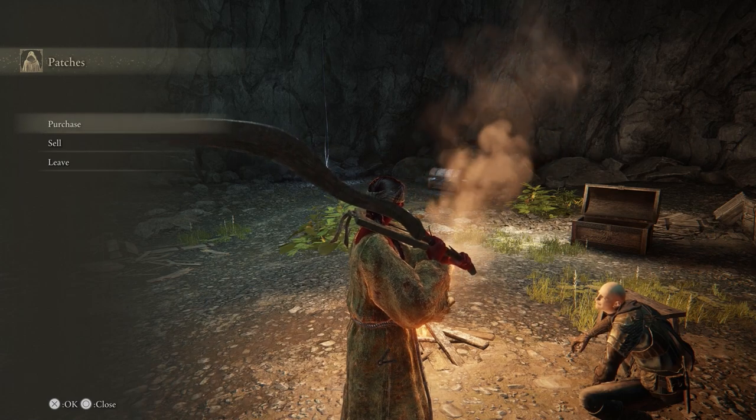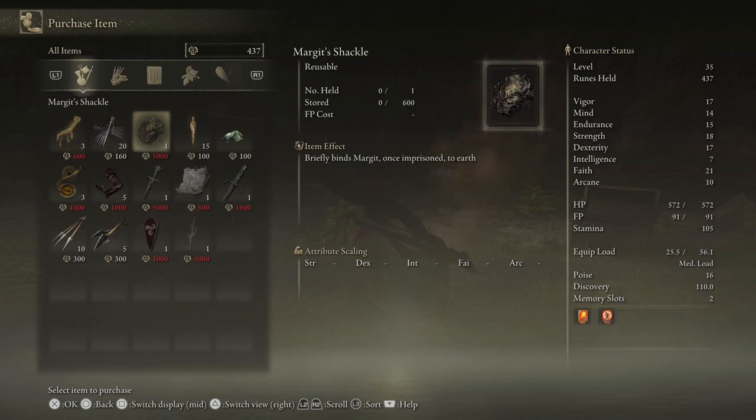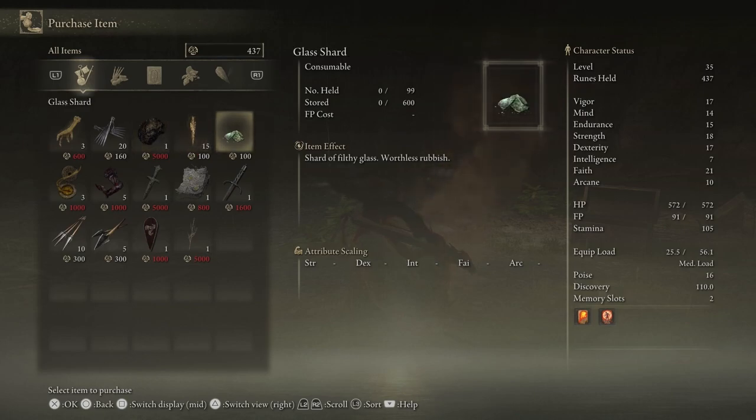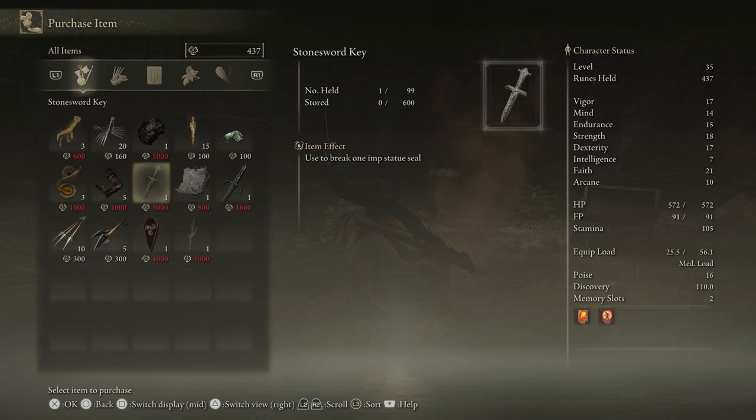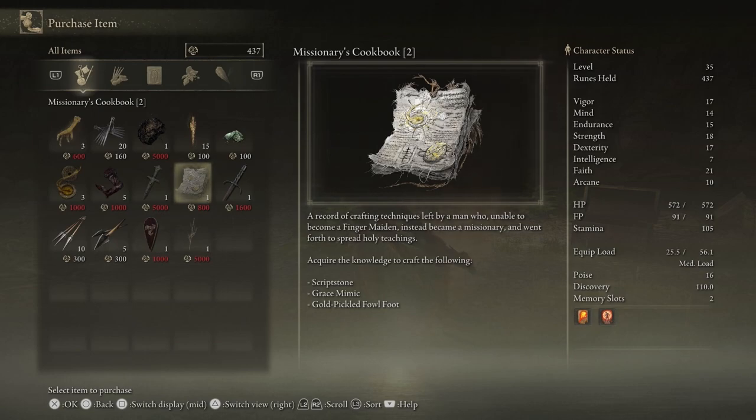He will sell and you can also sell stuff to him. Notable things to point out: Gold Pickled Fowl Foot increases rune acquisition from big bosses. You want to pop one of these just before the boss dies to get tons of runes — like 30% extra runes. Pretty cool. Margit's Shackle is expensive, but worth it for fighting Margit, our first major boss — we're going to come back and buy that. Stone Sword Key is also there, though 5k is really expensive. And the Missionary's Cookbook — pressing square on this helps you learn how to craft a Scriptstone, Grace Mimic, and a Gold Pickled Fowl Foot, so it's worth picking that up for the Gold Pickled Fowl Foot alone.